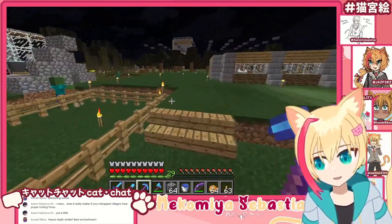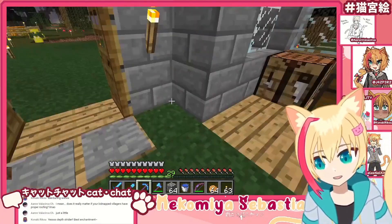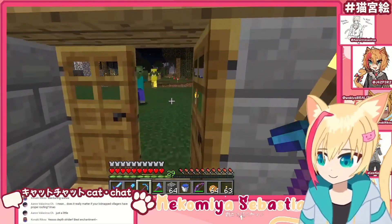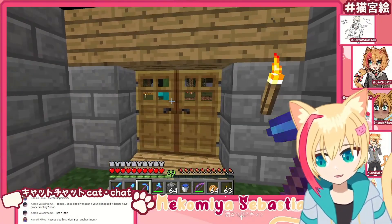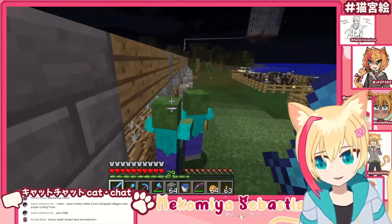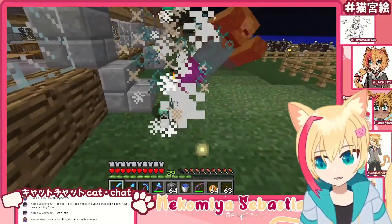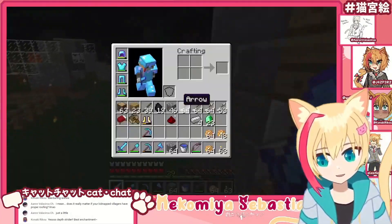Oh, there's zombies attacking. Hopefully they can't break through the doors. Oh, there's a lot of zombies. Let's just test it. Please don't leave the door open. No, they must have removed that feature or something. Thank you for the boots. Oh, they're trying to get him from the other side. Yeah, those are windows — idiot zombies. Can't attack through those, huh?